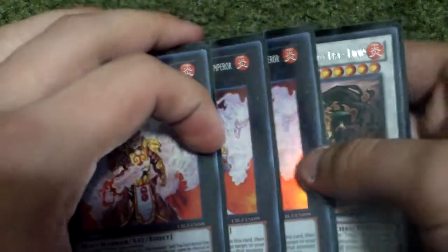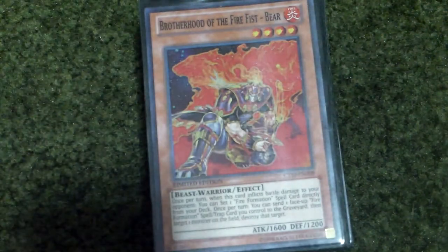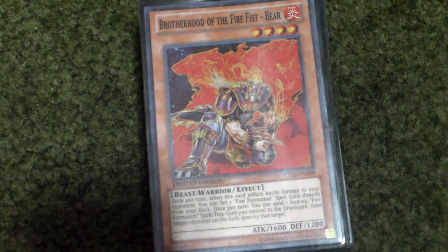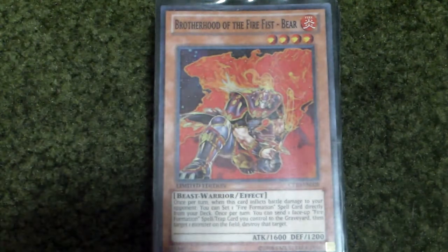So yeah, that's basically my Fire Fist 3 and 4 axis deck profile. I'll show you guys my extra deck in just a sec, but that's basically the deck itself. And the extra deck is basically the same as always — Tiger King, Lion Emperor, two copies, and then Kirin. Hopefully you guys enjoyed the video. Sorry if it's not exactly a 3 and 4 axis build, but I try to make it close with what I have. Thank you guys for watching, make sure to subscribe for more Yu-Gi-Oh! videos, and I'll see you there. Alright, bye.